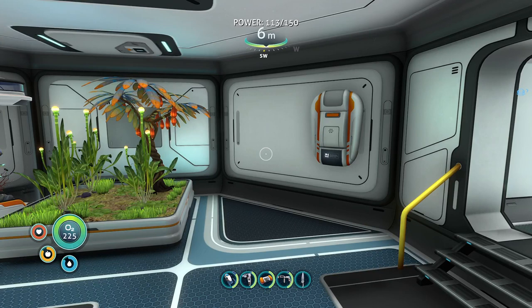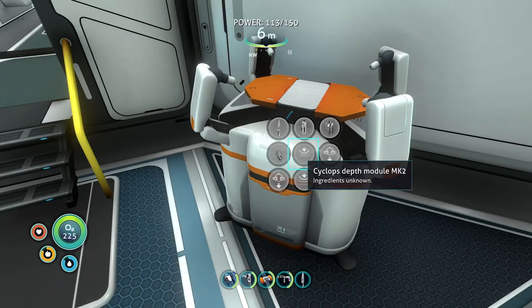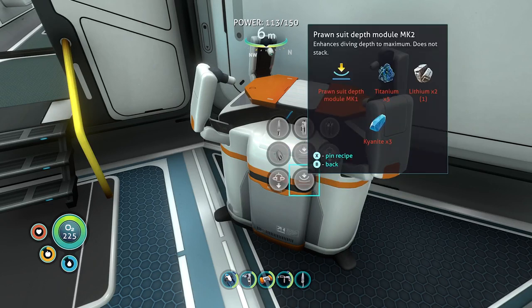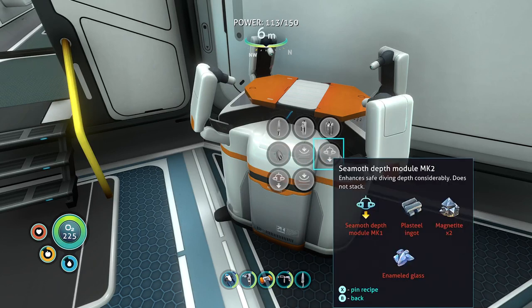225 health — thermal blade! Cooks and sterilizes small organisms for immediate consumption. Ultra glide fins though. Kyanite — prawn suit depth module mark 2, ooh! Cyclops depth module mark 2 — ingredients unknown. That's why I need magnetite — but where am I going to get magnetite from?